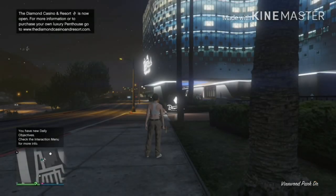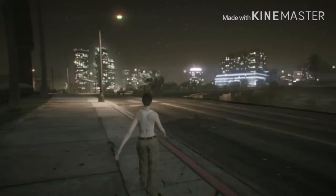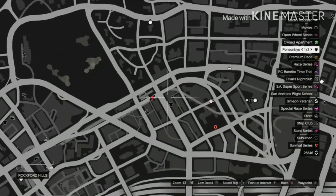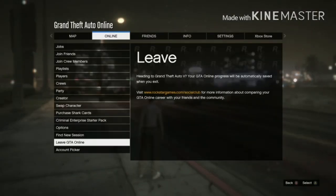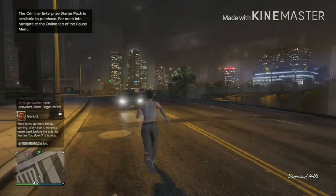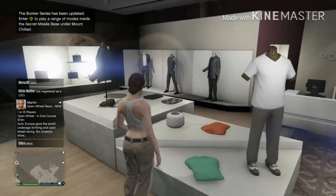You might get a Diamond Casino cutscene, but just wait it out. Go into passive mode so no one messes with you. If you don't have a clothing store, go on pause, go online, and find your session. I've already got a clothing store, so I'm good.